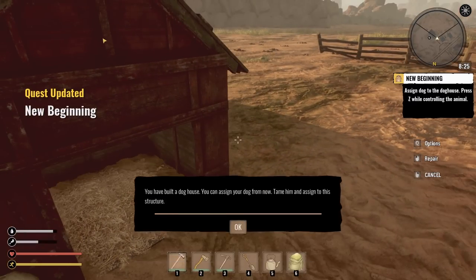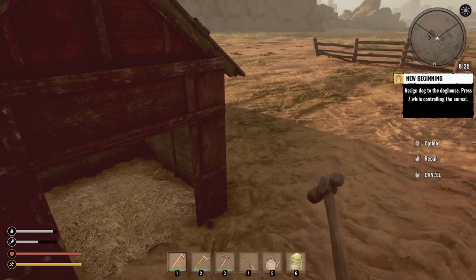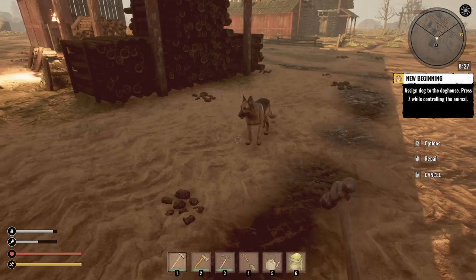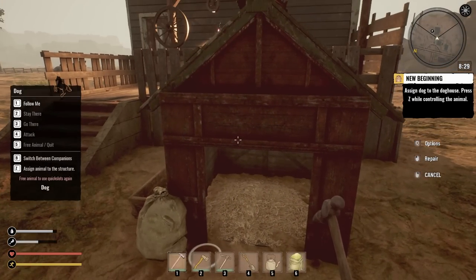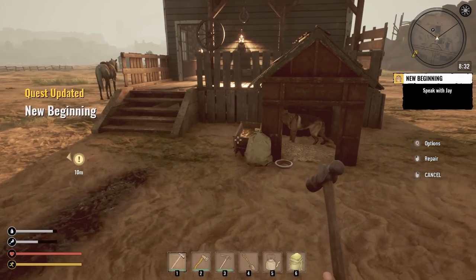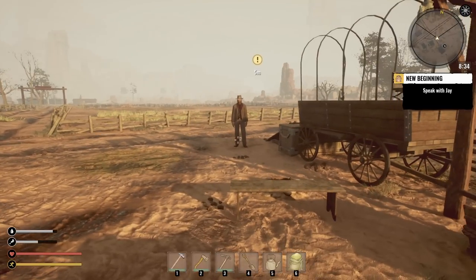Let's go ahead and build the dog house. You'll build a dog house — you can assign your dog now. Wait, have I not tamed him yet? Assign dog to the dog house — press Z while controlling the animal. Assign animal to the structure — dog house. There he is, he's nice and safe! Look at how safe he is.